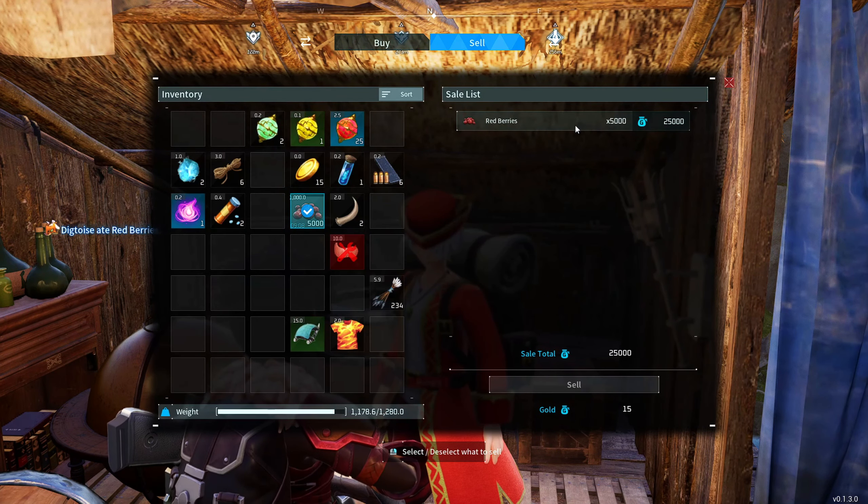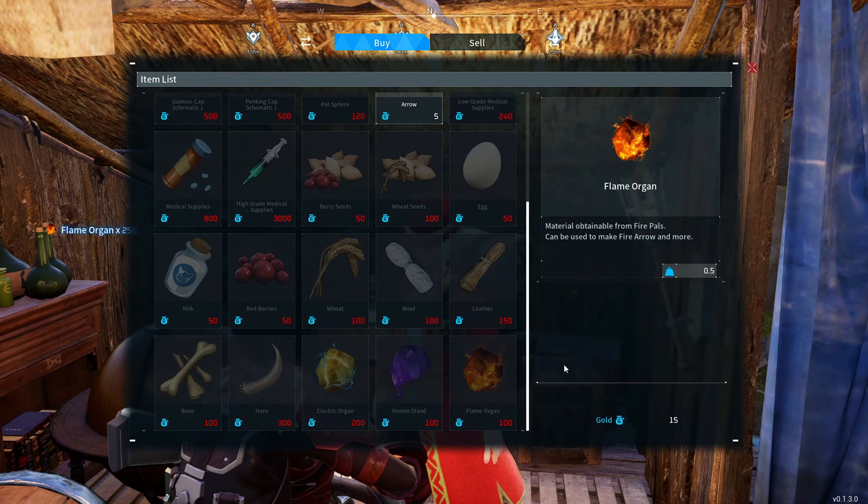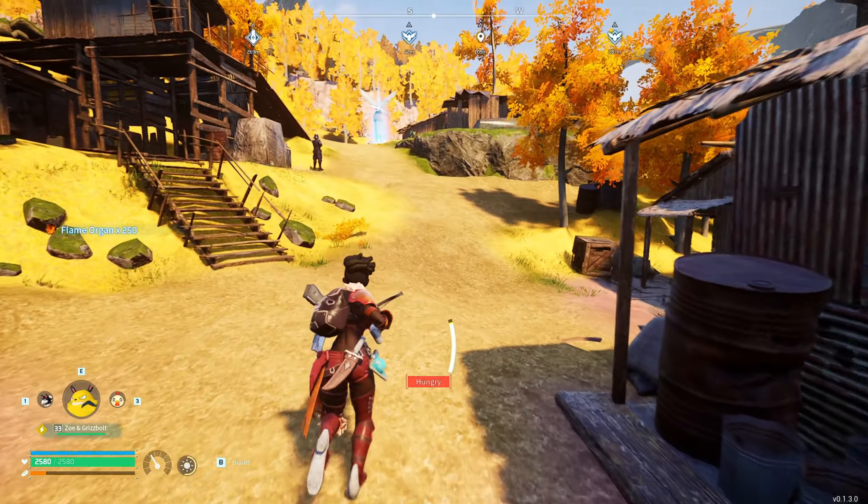If I sell 5,000 berries, I make 25,000 gold. Then if I go to buy the flame organs, I can get a total of 250 for my 25,000 gold. And that's how I get my hands on the flame organ.